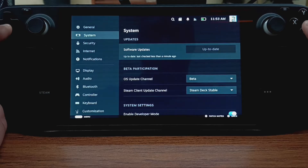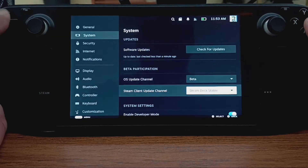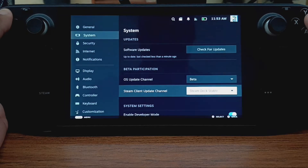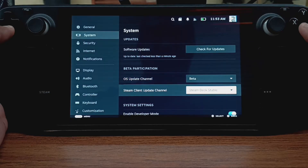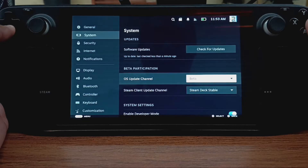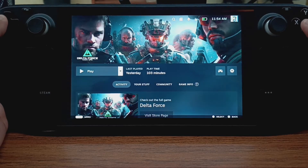I'm going to do a quick software update to see — all right, so we're currently up to date. As far as beta participation, the Steam update channel is set to Steam Deck Stable and the OS update channel is set to Beta. That's just how I have it in the system.